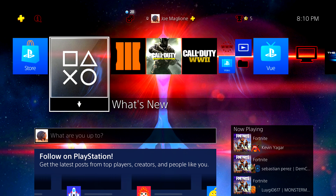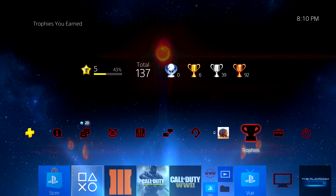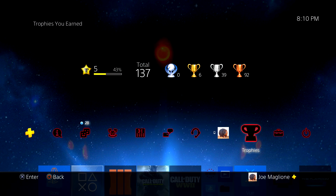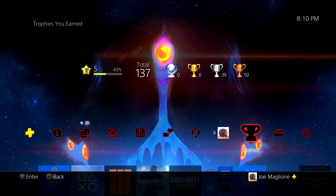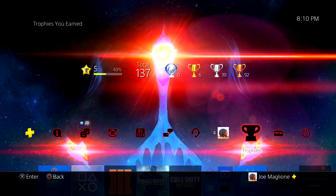Basically, sometimes — not all the time — all you have to do is sync your trophies. This works for any other games as well. Maybe if you think you're supposed to be getting a trophy at some point and you don't get it, just go do the same exact thing with a different game, and then trophies should sync up if you got one.